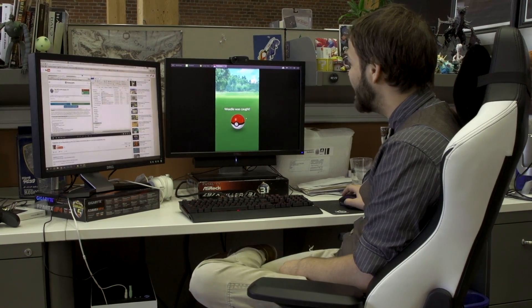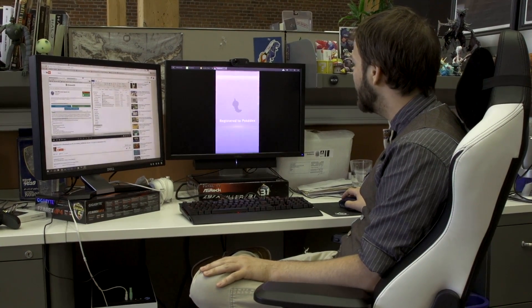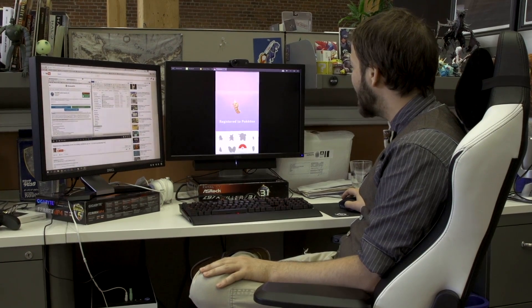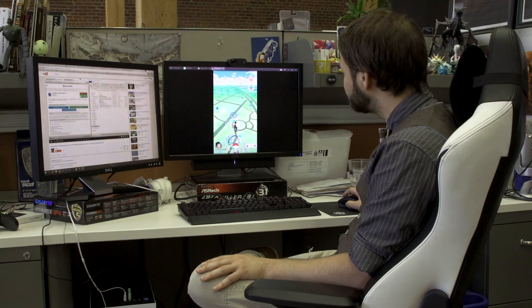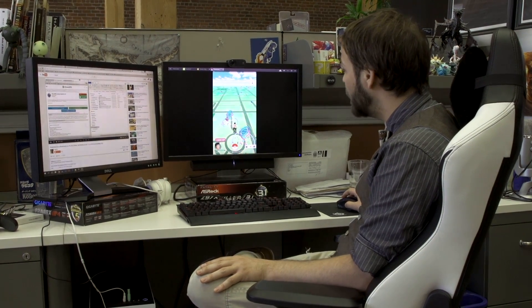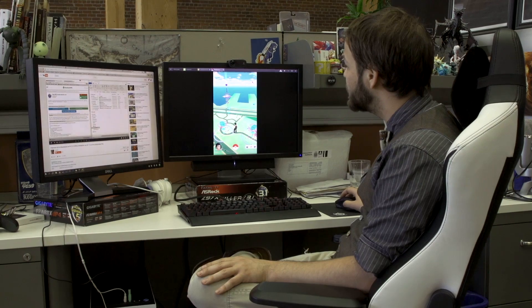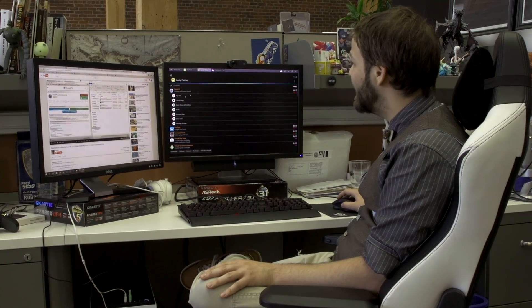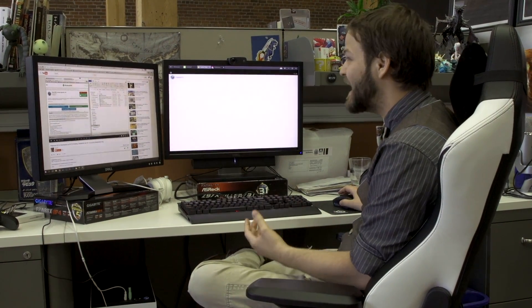So we caught that Weedle — I'm very proud of that. I've just started playing this game, as you can imagine I don't play much of it. But now if we want to move, let's say we want to go over to this gym here, all we have to do is go into the Android emulator, go to an app — basically you root the Android emulator so that it can use a fake GPS app.